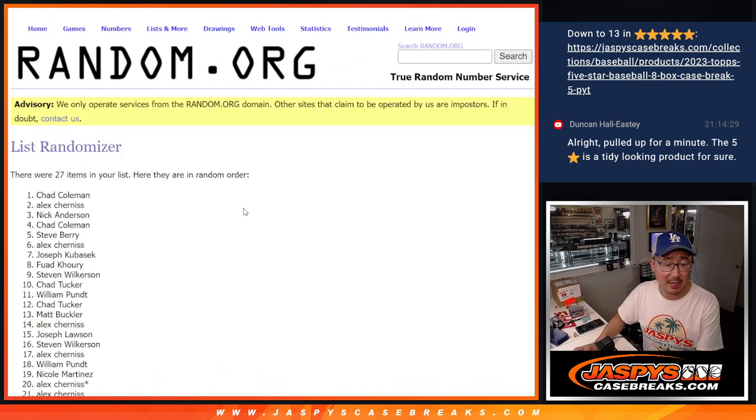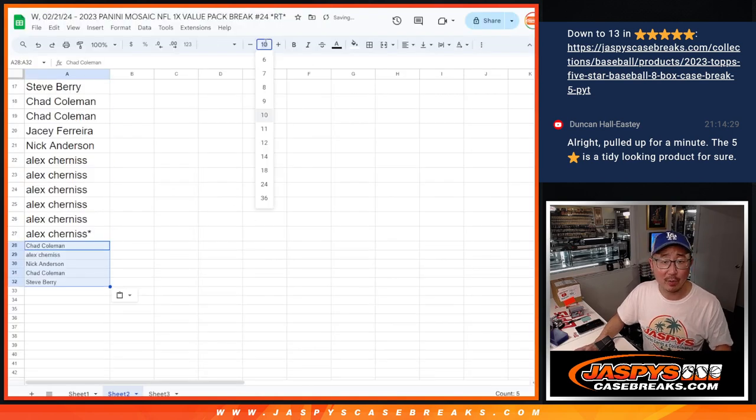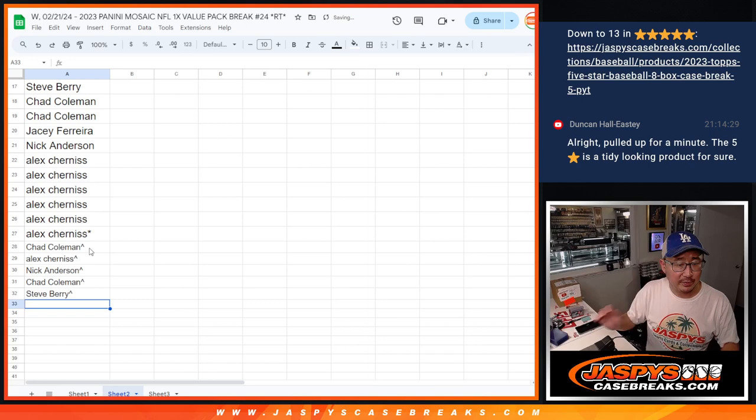And good luck. Ninth and final time. After nine, we got Chad, Alex, Nick, Chad, Steve, Barry. Extra spots going your way — a little buy-one-get-one action for you. There's your winning badge right there, a little rooftop symbol next to your name.